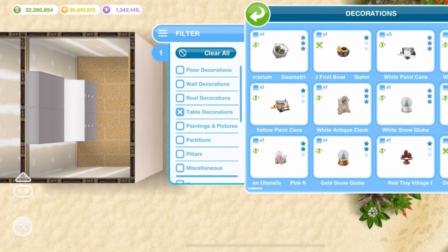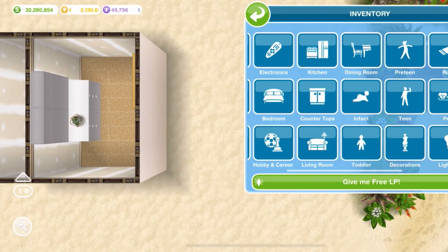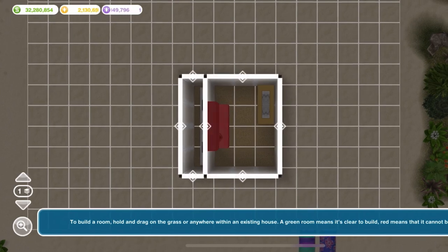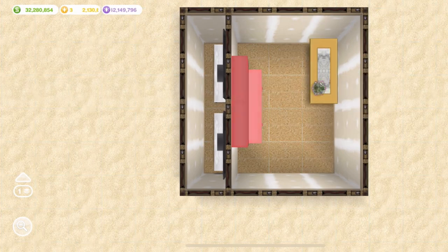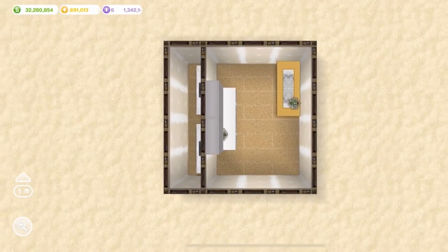If you're also wondering if you can use table decoration items, yes you can. I tried it myself — I used the geometric terrarium table item to see if it would work and it did. Please remember that if this glitch does not work, the only reason why it wouldn't is because you might have more than one of the item you would like to duplicate in your inventory. Please ensure that you only have one of the item for the glitch to work.